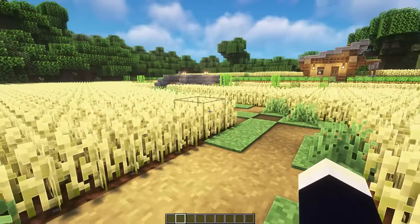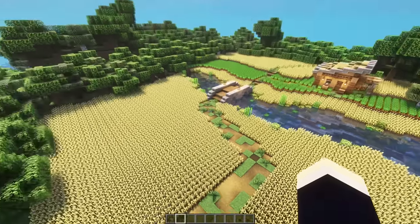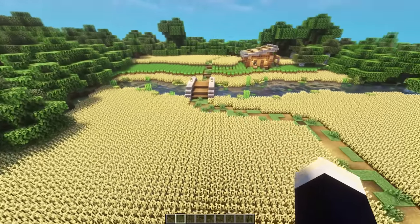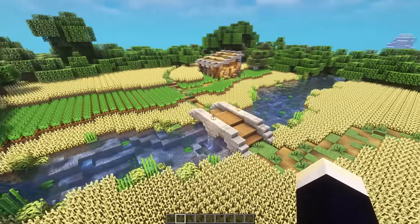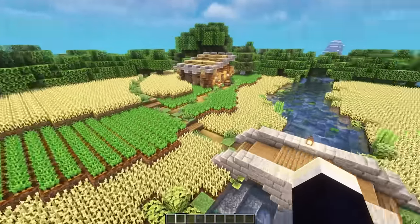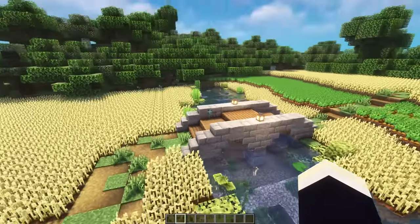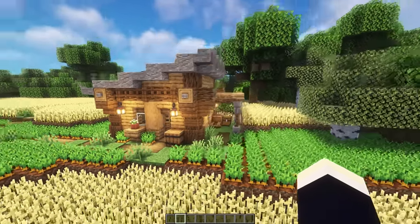Next up, we have a bit bigger of a farm design that takes up a massive area. If you have a part of your village you're not really utilizing, you could definitely add something like this — basically a massive sprawling farm. There's no way you can mess this up. Adding any kind of crop along the natural landscape always looks really nice. You can spruce it up by adding a pathway in between all of the crops, a bridge and a man-made river, and maybe even a farmer's house nearby.